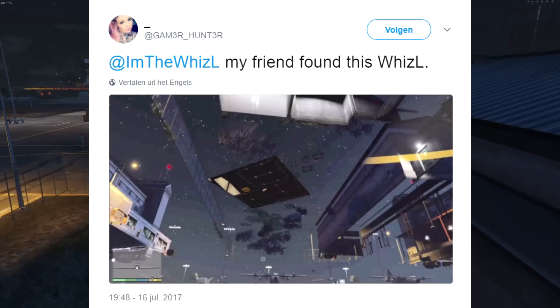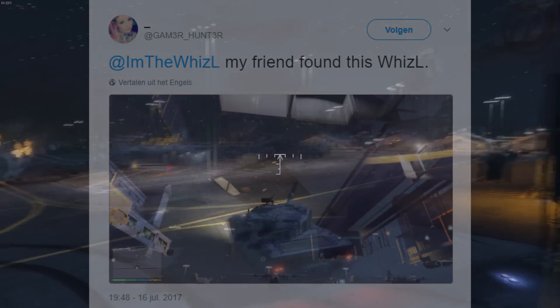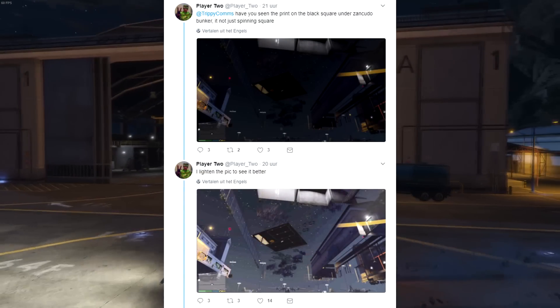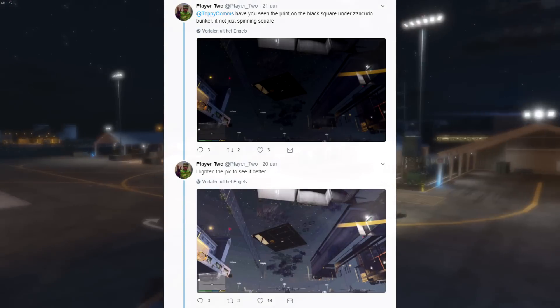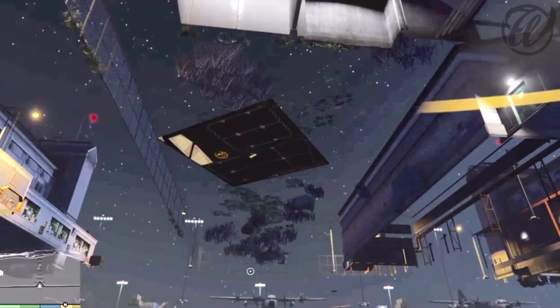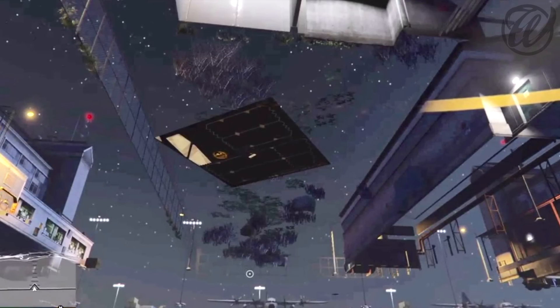It's regarding the Mount Juliet mystery and it seems something changed in single player. Yesterday, a few people tweeted me saying that the square under the bunker has changed. This also got tweeted to my boy Trippy with a picture attached, so let's take a look at the picture first. In this picture, we can see that he glitched under the map with a buzzard in order to see the black square.